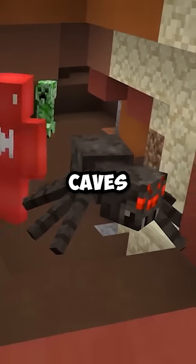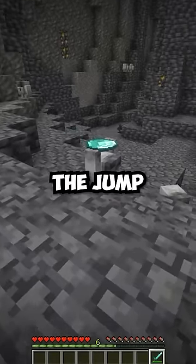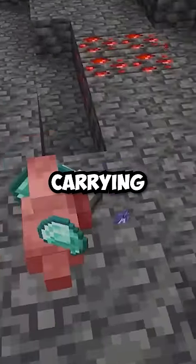There aren't many passive mobs down in the caves. Enter the Stonelinks. Spawning deep underground, these little fellas are pretty shy. But if you sneak up and get the jump on them, we might just get the item that they're carrying.